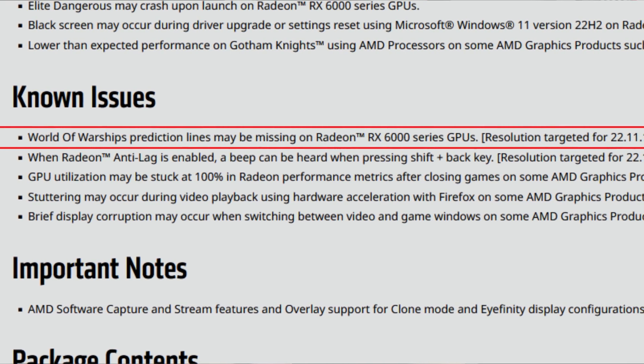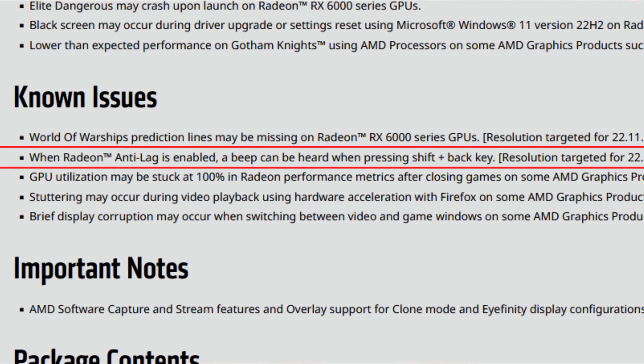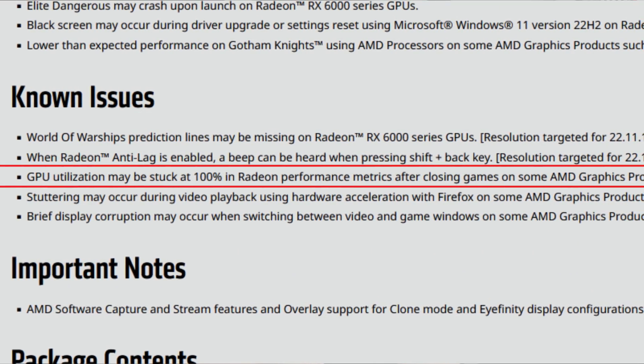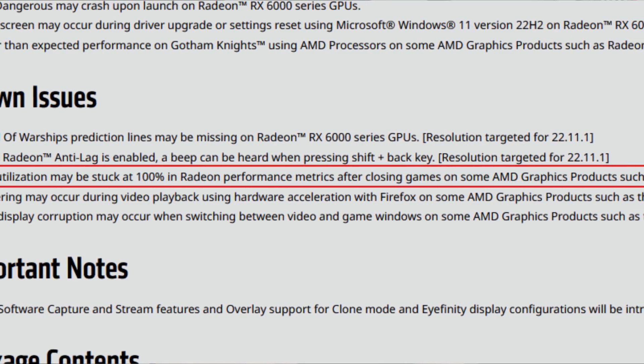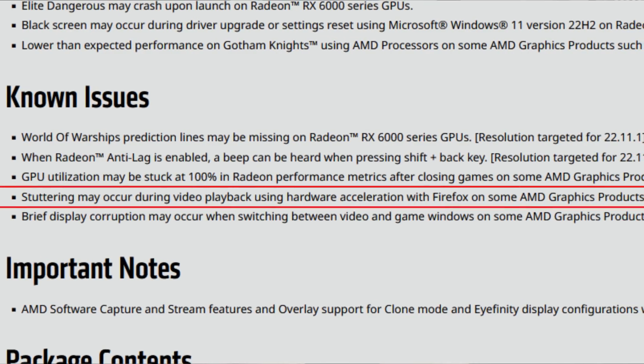For known issues: World of Warships prediction lines may be missing on RX 6000 series GPUs — resolution targeted for 22.11.1. When Radeon Anti-Lag is enabled, a beep can be heard when pressing Shift plus Back key — resolution also targeted for 22.11.1. AMD is now letting us know which driver version they're aiming to fix issues in, which is nice. Also, GPU utilization may be stuck at 100% in Radeon performance metrics after closing games on some products such as the Radeon 570 — this issue has been going on for a very long time.